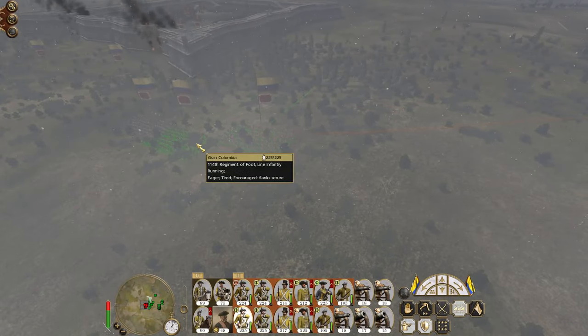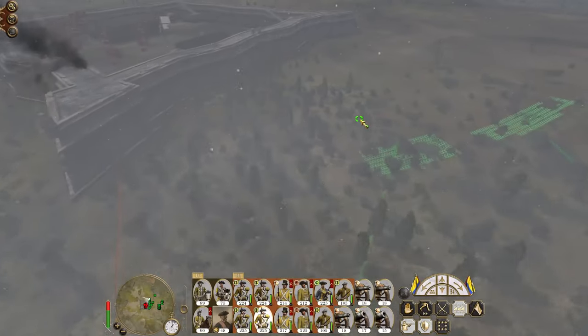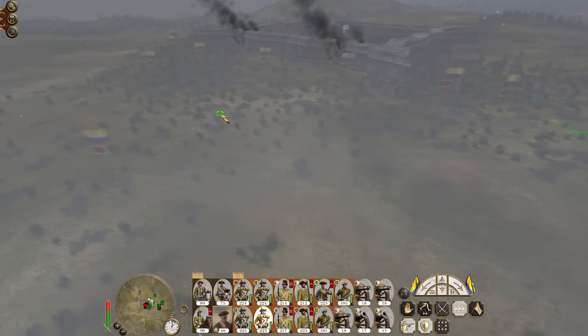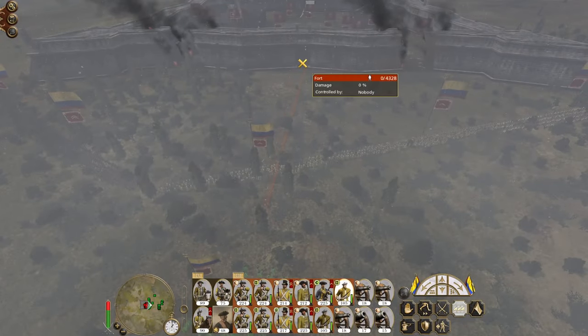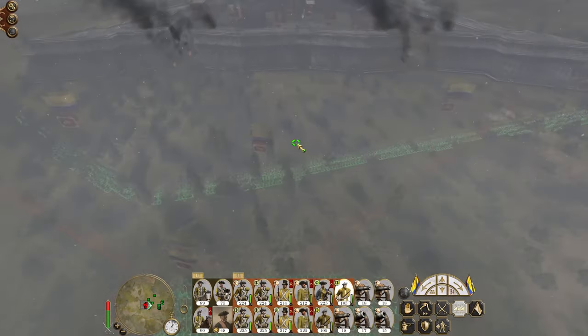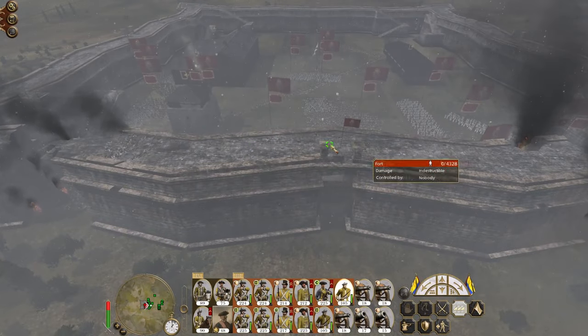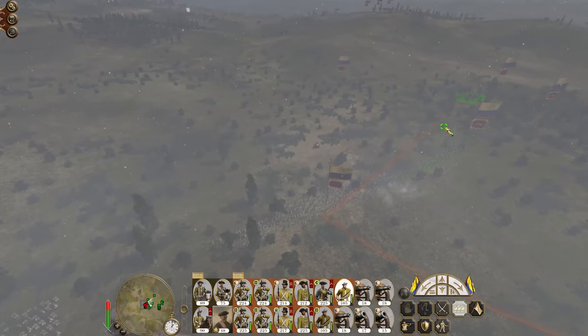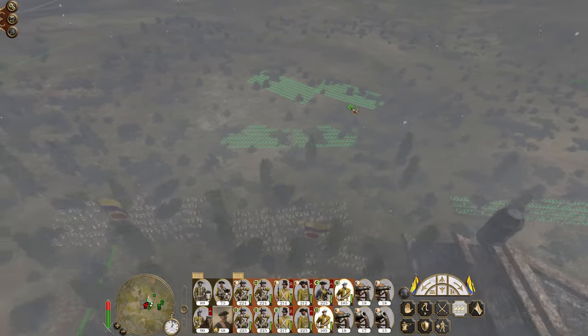There we go. You men, scale the walls. You men, cover the gate. I don't think I'm going to be able to safely get there but I'd like my cazadors up here to fire into the center. I think I might be better off trying to bring them over here.